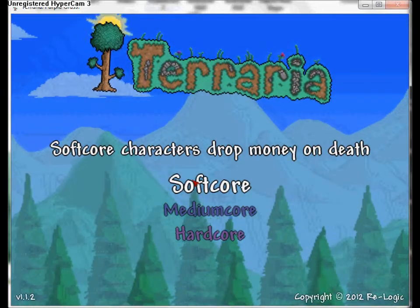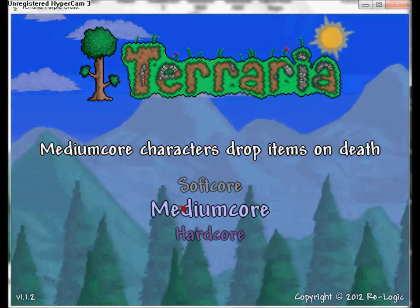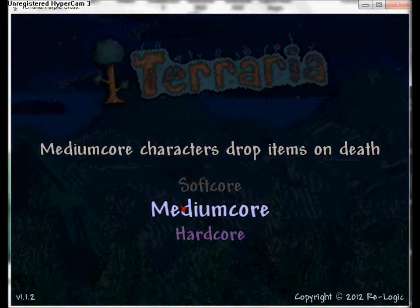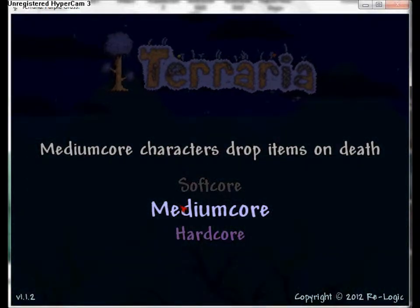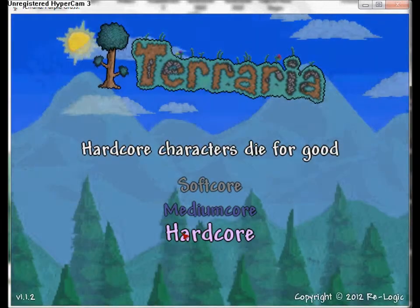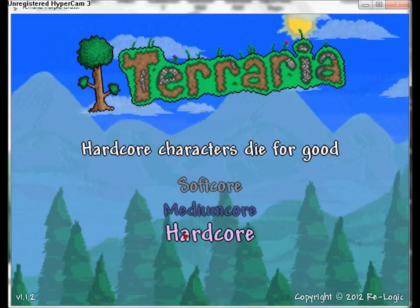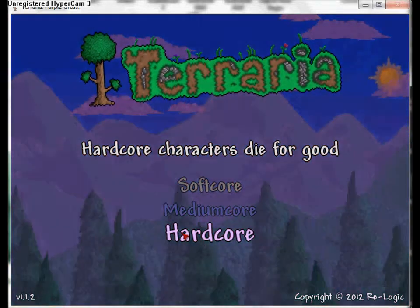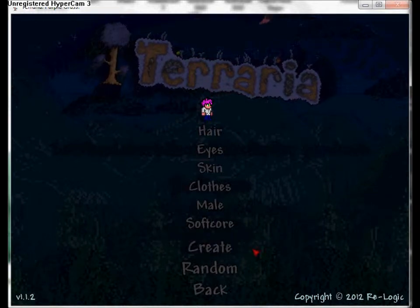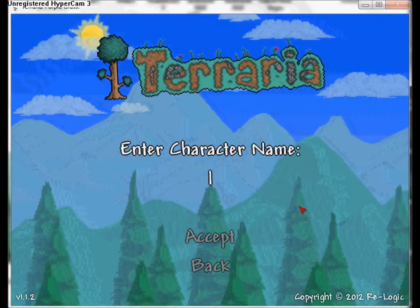Medium core - they drop items upon death, similar to Minecraft. Hardcore - the player actually dies and you lose everything that player had; you can't go back to that world and pick up your stuff. I'm gonna pick softcore because I bet you guys would too.